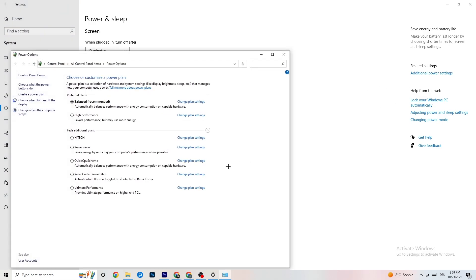Next, click on 'Power and Sleep,' then go to 'Additional Power Settings.' Try which works better for you — for me it's Balanced, but sometimes High Performance works better. Click on High Performance or Balanced and just try which one currently works better with your system.